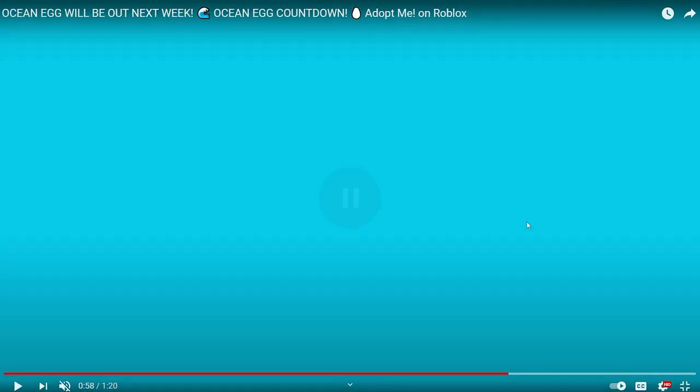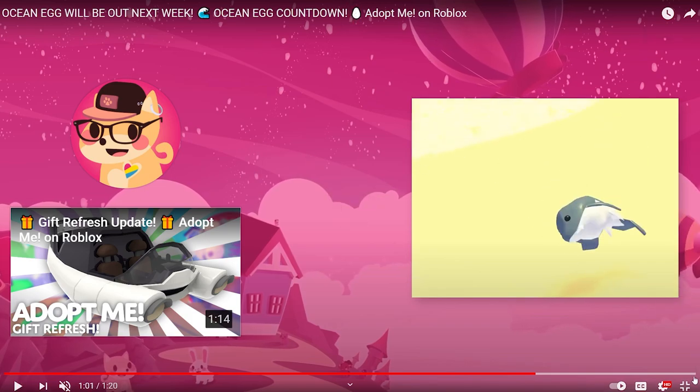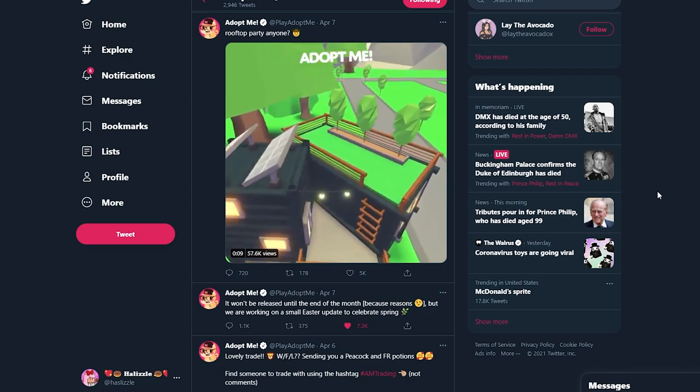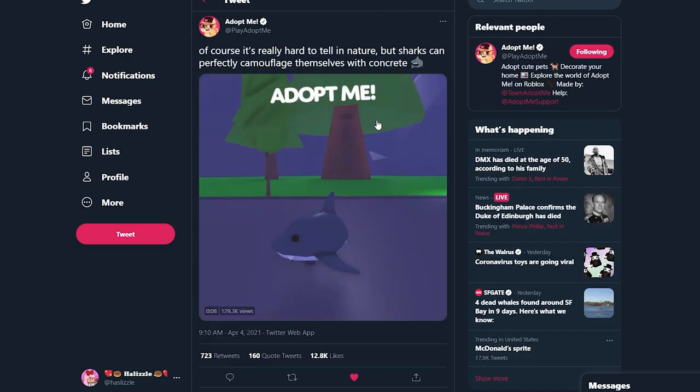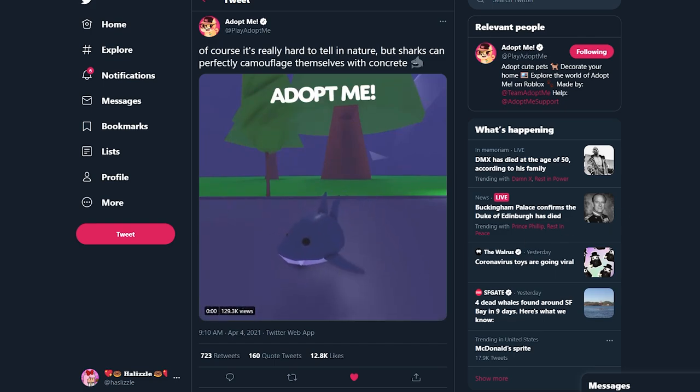A lot of people are saying that the ocean egg is the very first animated egg. Let's go back to Twitter for a second — on the Adopt Me Twitter page, this was a sneak peek we got of the shark pet. It's really hard to tell in nature, but sharks can perfectly camouflage themselves — so this is the shark pet we've seen in the video, and I'm really amazed at how this turned out.